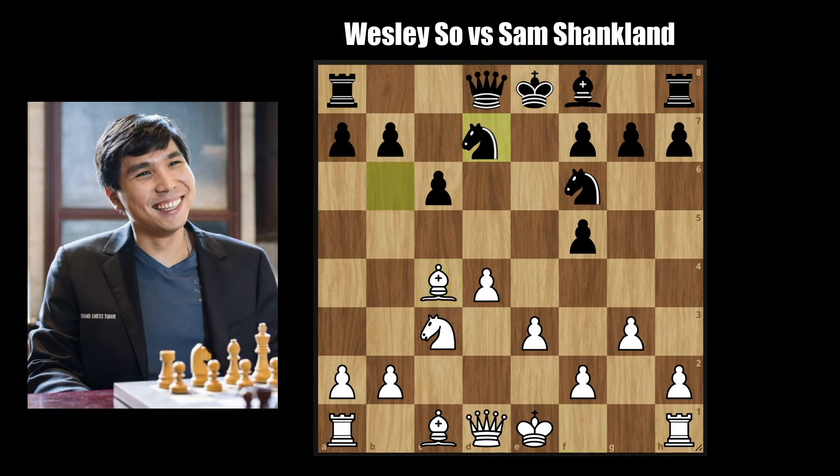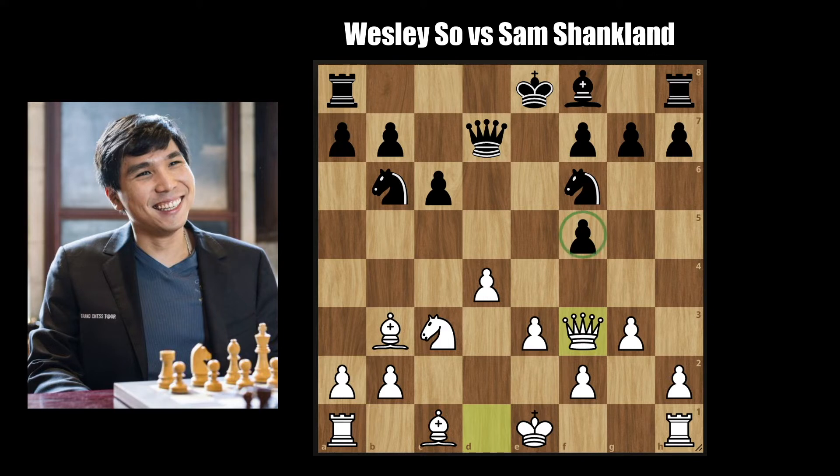Knight to b6 attacking the bishop, Wesley returns with Bishop to b3, Queen to d7. Queen to f3, targeting the f5 pawn as we mentioned earlier and hinting at some potential h3, g4 opening up the kingside.